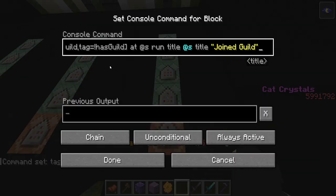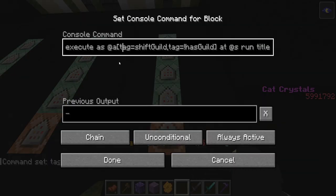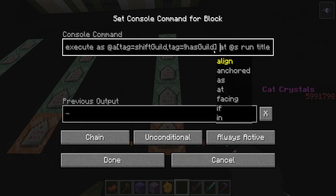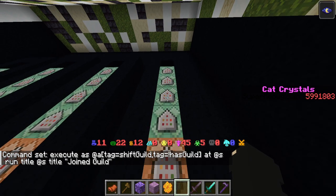Then do this one: execute as @a[tag=shiftGuild, tag=!hasGuild] at @s run title @s title "Joined Guild". That just says that they joined a guild so that they know it worked.